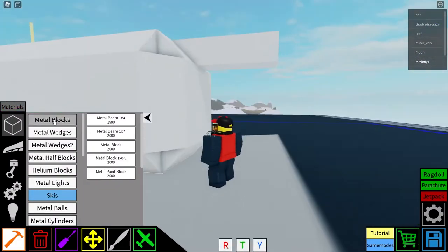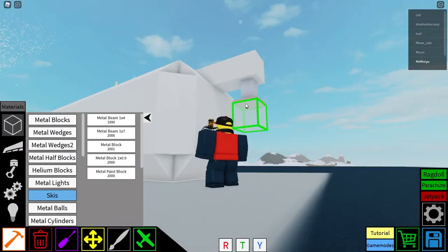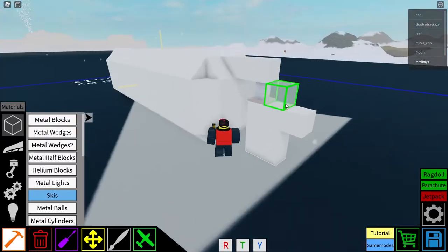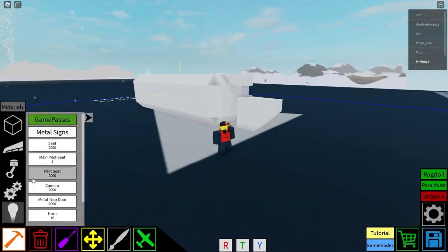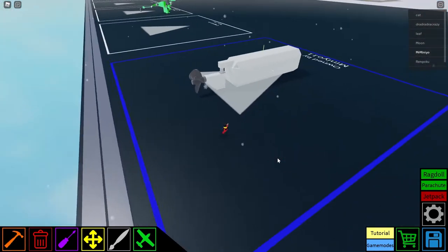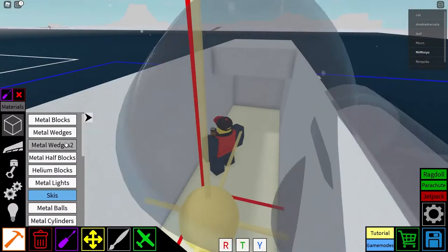For steering, instead of adding just a bunch of rockets inside the submarine to have it steer, we're just going to put a propeller on the outside in the back that is on a swivel. Although you can use rockets instead if you want — I just prefer this option.